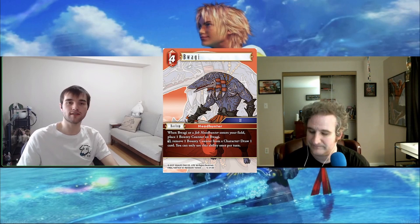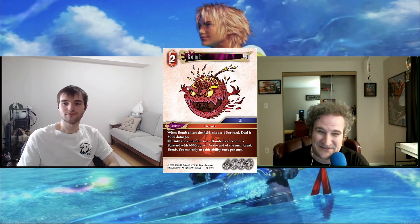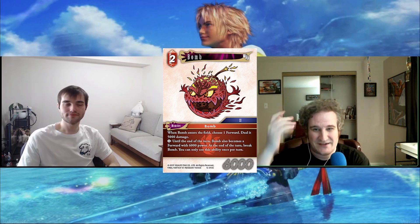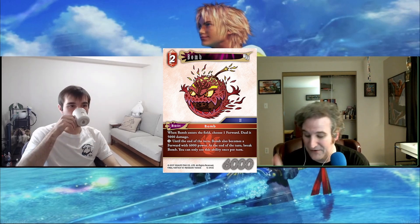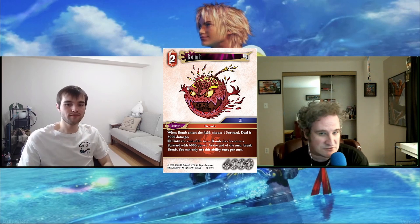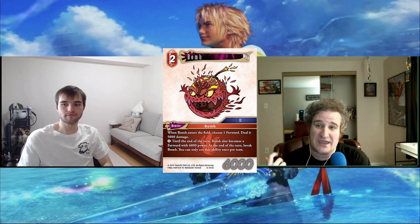We also have the new line of Monsters — this is Bomb, and I love the artwork, looks like a little hot tamale. All these monsters share two things: when they enter they do an element-type effect, and they all have a free action ability where they become a forward with 6,000 power, but then die at the end of that turn. You and I talked about this when the first one — Jumbo Flan — got revealed, and I'm very sour on the death trigger.